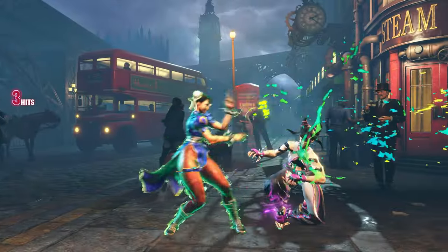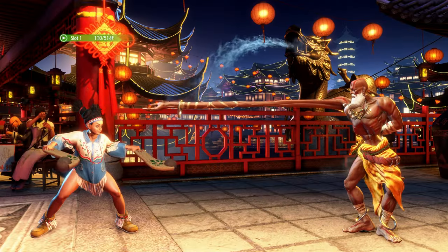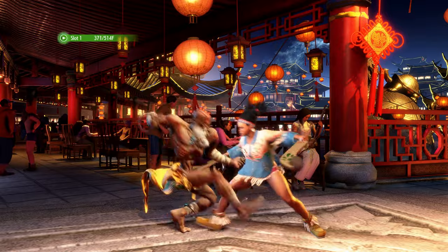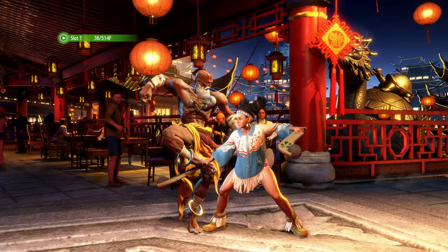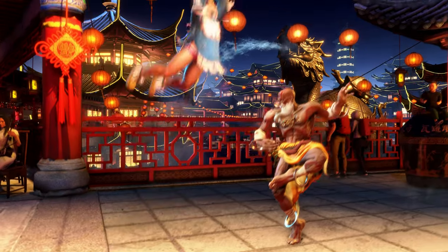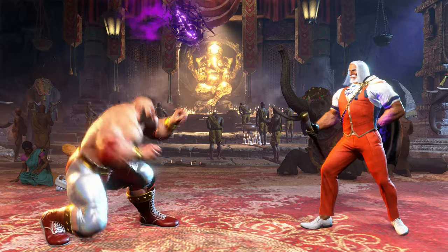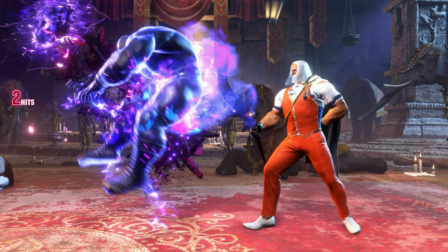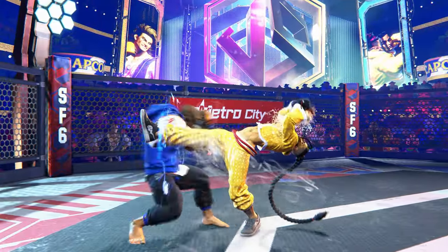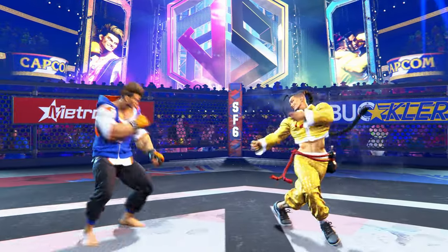A fundamental Street Fighter mechanic you should be aware of when blocking is cross-up attacks. Because you perform the guarding action by holding away from your opponent, if the opponent gets on the other side of you to attack, you would not be guarding but instead moving towards them. Some jumping actions, if used on the other side of your guard, will need to be blocked in the other direction. Be on the lookout for characters such as JP who may set up abilities behind you. When in doubt, prioritize crouching guard if you're unfamiliar with an opponent's attack, and use standing guard when your opponent attacks from the air.